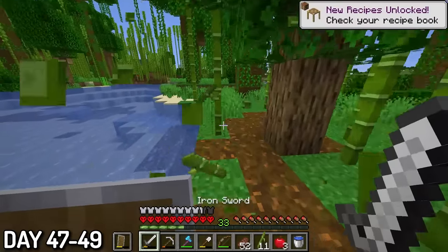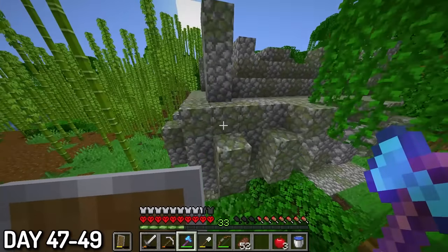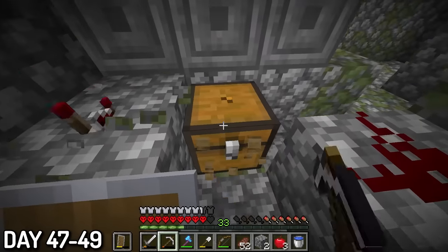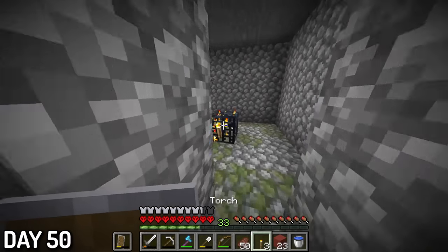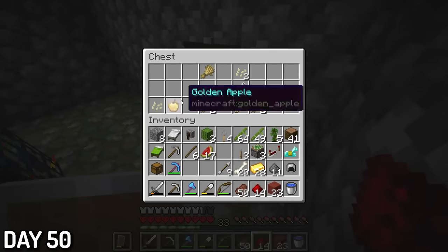I ran to it as fast as I could and chopped down some of the bamboo, and there was also a jungle temple nearby which I decided to raid. The loot in here was so bad that I was honestly more interested in the sticky pistons and redstone. Day 50, I found a dungeon and took some loot from the chests. Also, the video's half over, so maybe consider that you're subbed.